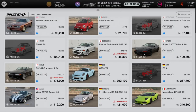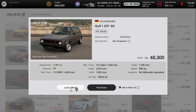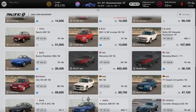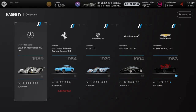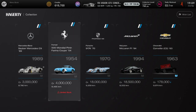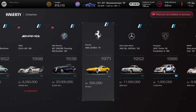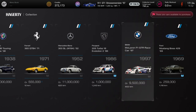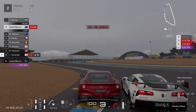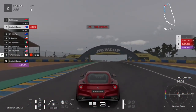The early April economy update also doubled the number of cars on sale at the used car dealership from 15 to 30, and at the legend car dealership from 5 to 10 on sale at once. They also increased the cap on earned credits from 20 million to 100 million at once, so you don't have to completely bankrupt yourself if you've saved up to buy that wonderful Alfa Romeo.